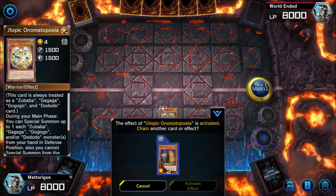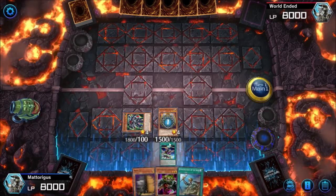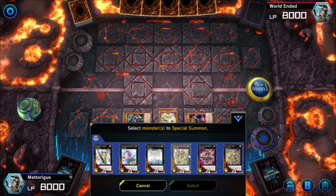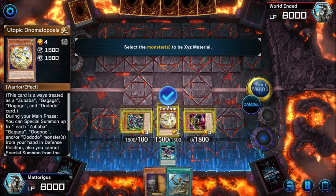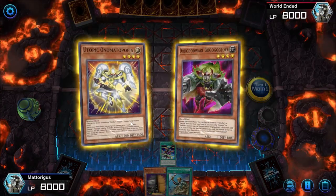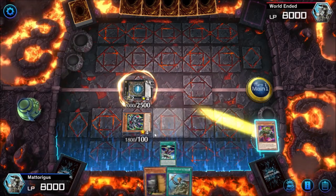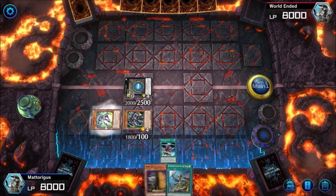We're going to activate our Onomatapia, which lets us summon one of each of the Onomat cards from our hand. If the opponent uses Maxx C, they only get one draw because both summons happen at the same time. The first XYZ summon is our ZS Utopic Sage — we always overlay Utopic Onomatapia and Dododo Dwarf for this. Then we detach two materials, which lets us special summon our Ascended Sage from the deck.